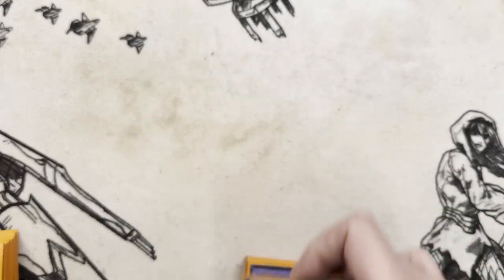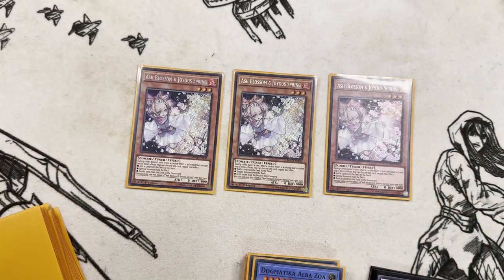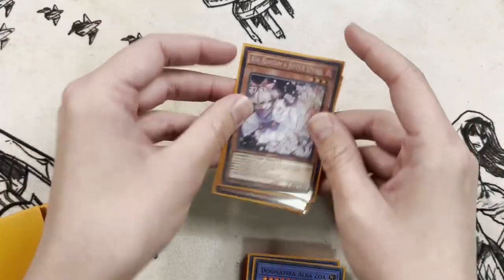And then for the monsters, three Ushbossom — currently one of the hand traps I'm playing in the deck, with more in the side. That might be one of the cards I change out for the Bistials.